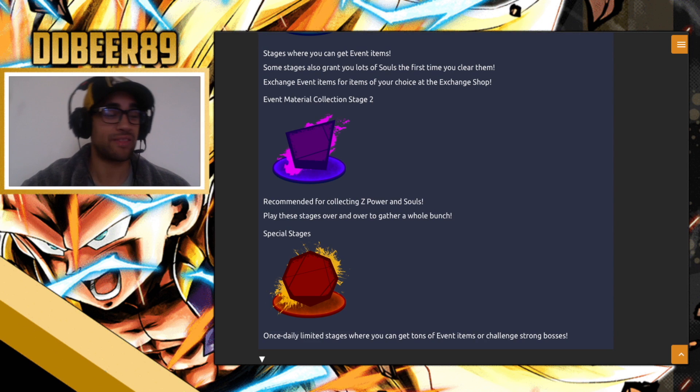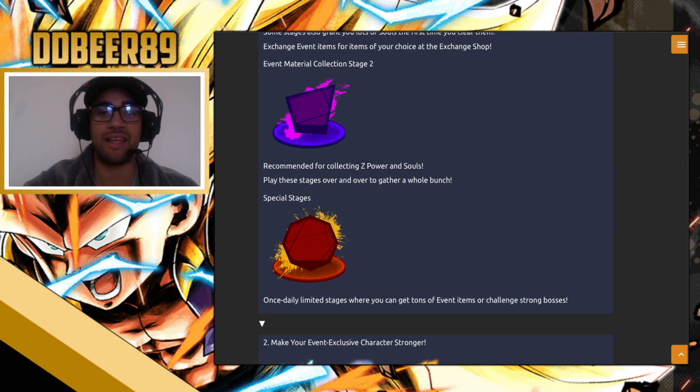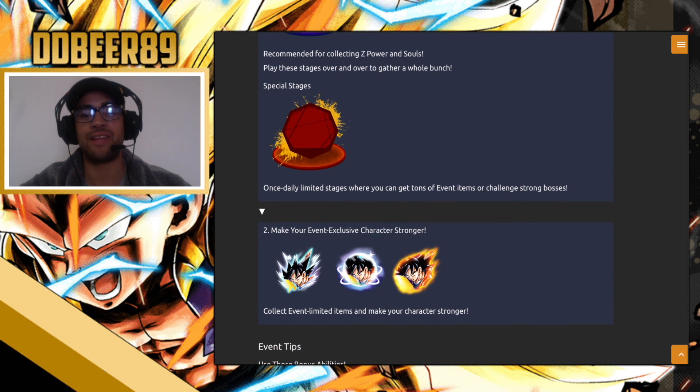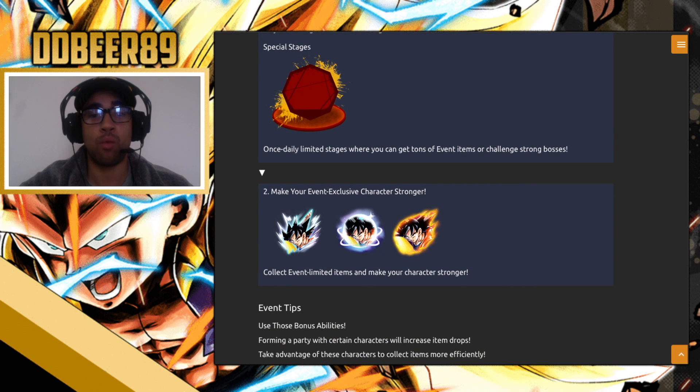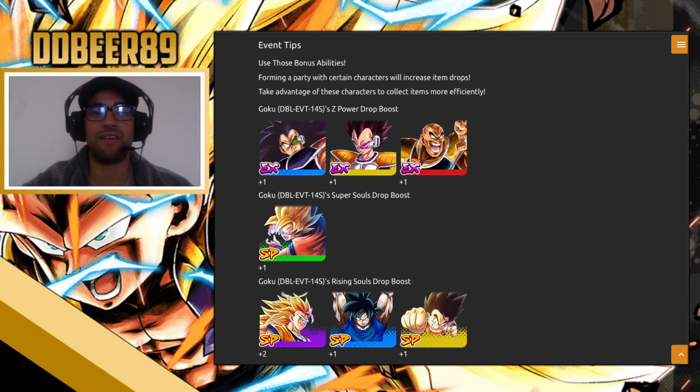My Kakarot is at nine stars and I only need a few more to reach 14 stars. Then there's the special stage — this gives you a ton of event items and you challenge a strong boss. This is the once-a-day stage where it will likely give you 500 or 100 of your Z souls for Goku, plus your items. You'll want to get the event exclusive things: horizon souls, super souls, and Z souls for Goku. Make sure you distinguish which is which.